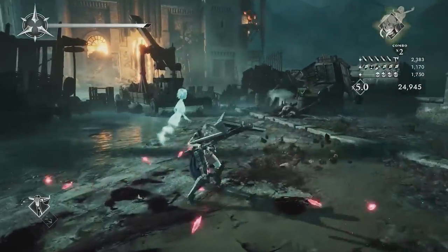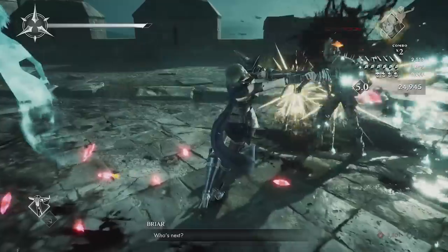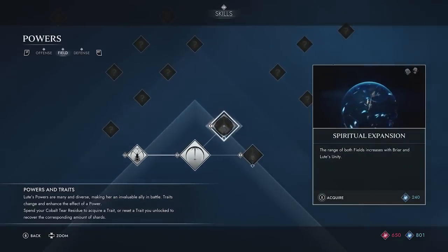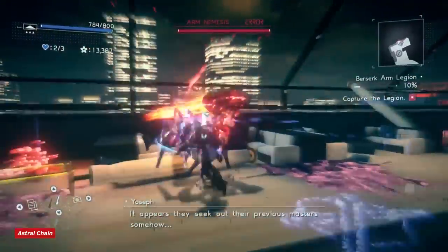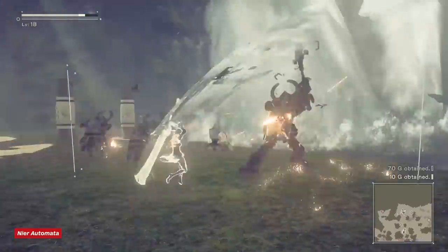Solstice puts you in control of two characters at once — sisters named Briar and Lute. You primarily control Briar, using her powerful melee attacks and abilities, while Lute, who's been turned into a spirit bound to Briar, acts in a support role using her otherworldly abilities to affect the battlefield. Action game fans might immediately think it's kind of like Astral Chain, but in practice it actually feels more like a mix of Devil May Cry and the Nier games.